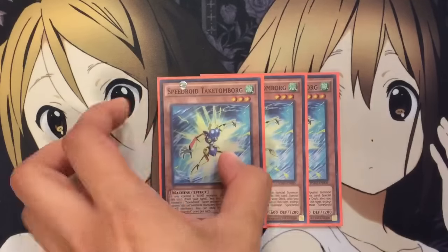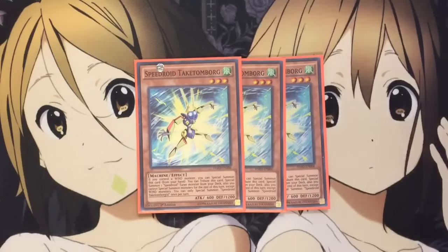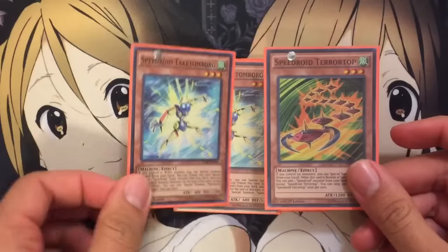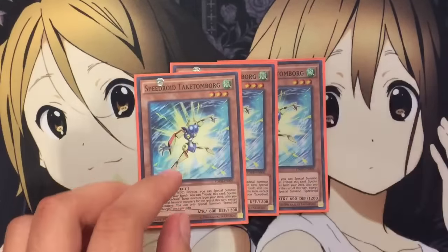I also run 3 Tekken Tomborg. If you control a Wind Monster, you can Special Summon this card from your hand — all the Speedroids are Wind Monsters, making this card very easy to use. You can then tribute this card to Special Summon 1 to 2 Speedroid Tuners from your deck. You can only Special Summon Speedroid Tekken Tomborg once per turn. So you can use this card to get out Tri-Eyed Dice, Red-Eyed Dice, whatever the situation calls for, which is really good with Tera Top because it's an easy Clearwing Synchro play as well, or other Wind Synchro type monsters.